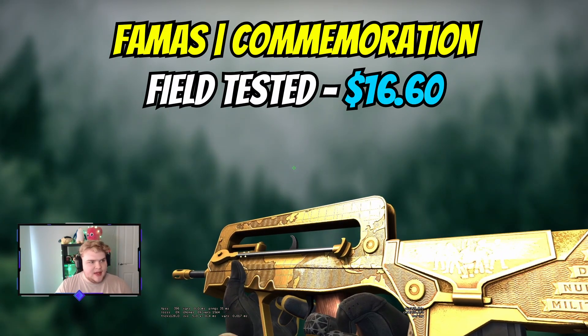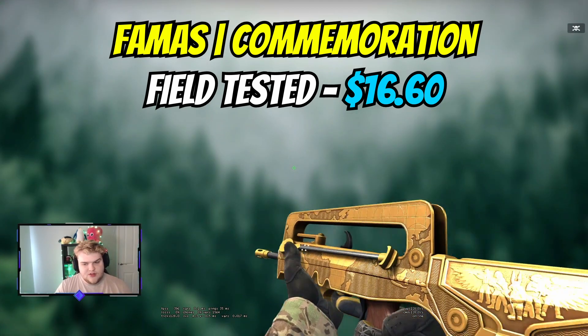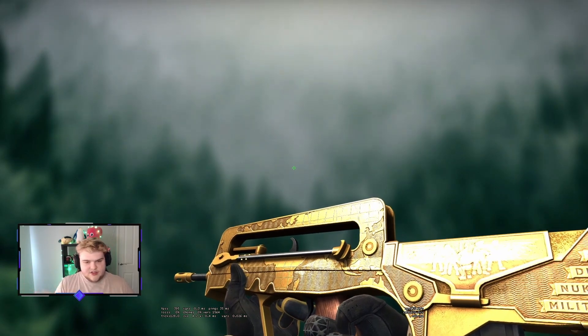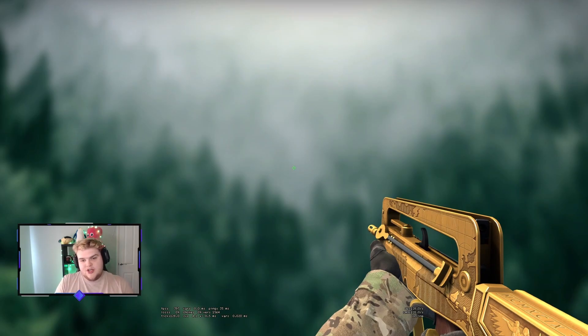For the FAMAS, we're going to spend big and pick up a Commemoration, which is just under $17. This is very expensive to pick up, but it does look great — there's lots of detail in this skin. This is the best yellow FAMAS that exists. Yes, you can argue it's gold, but gold and yellow in CSGO we kind of have to combine together given the limited options. You're not going to have to change your FAMAS as you build up the budget, which is really nice.